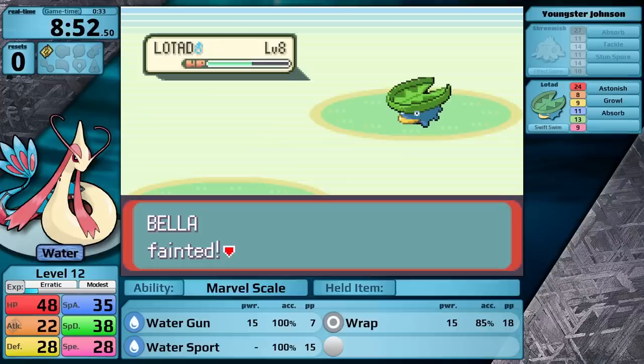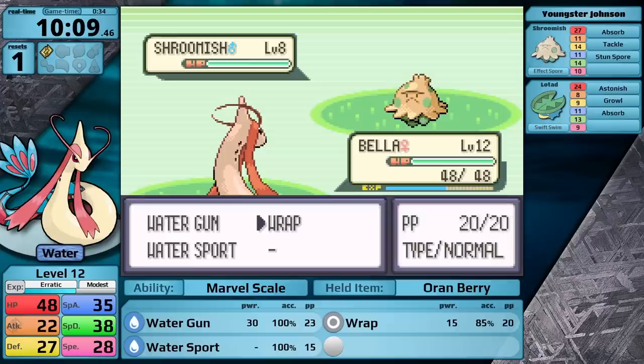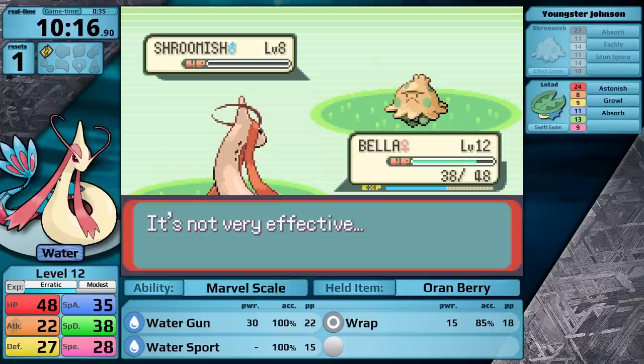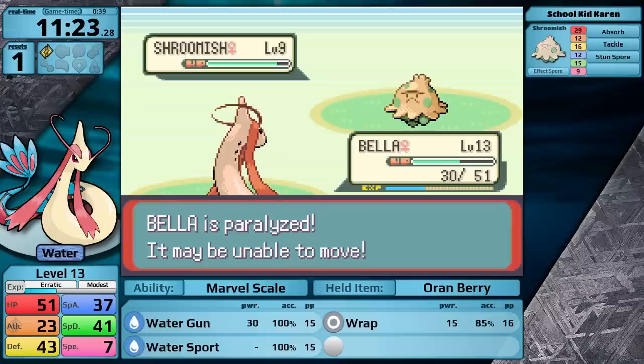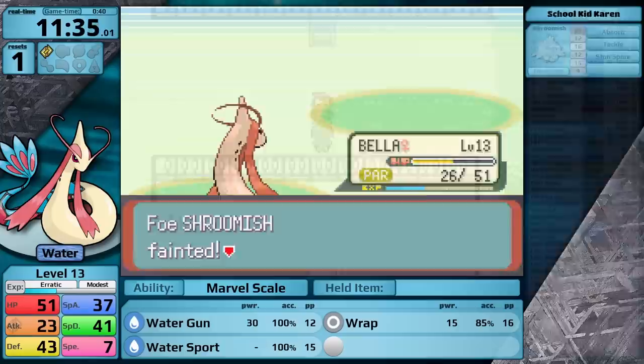Maybe I can avoid activating Effect Spore and get to the Lotad without being paralyzed. To do this, I use Wrap on the first turn so that I'll get some chip damage in. After that, I use Water Gun, and I get a lucky critical hit, knocking the Shroomish out right away. Effect Spore did not activate. Up next is Lotad, but this time I have what it takes, and I'm able to finish it off. I just want to talk about how many Grass types there are in the early game. This one once again gets me with Effect Spore, but it's not as bad as the first one. It's just annoying.